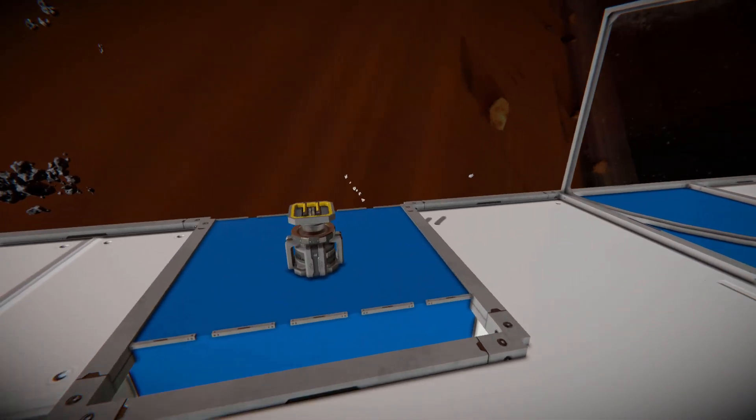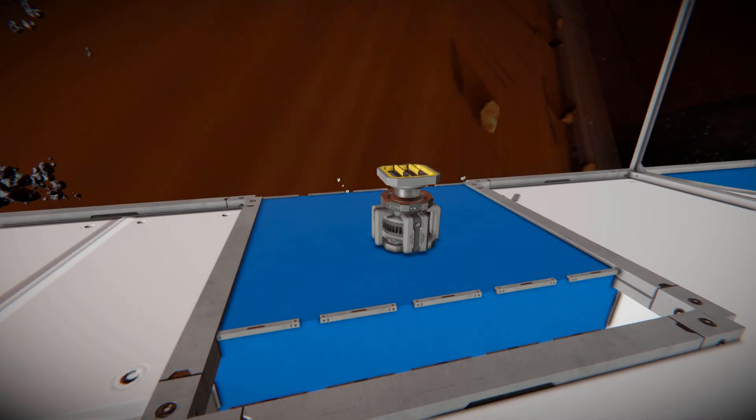All the way over here, we then got a small block advanced rotor. So now you can have a rotating machine gun or rotating mining setup if you want to on a small block ship.